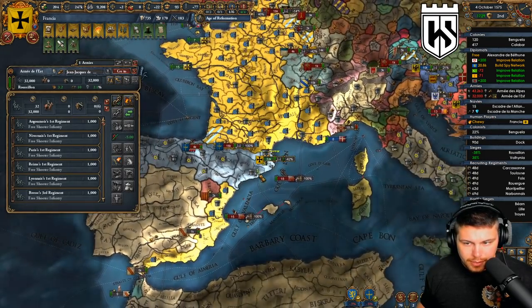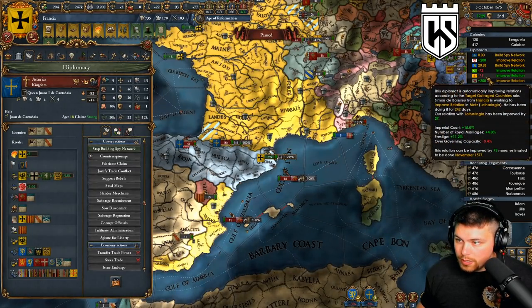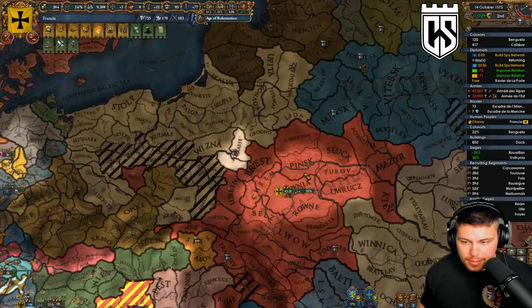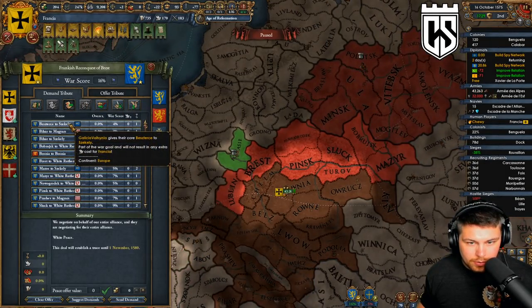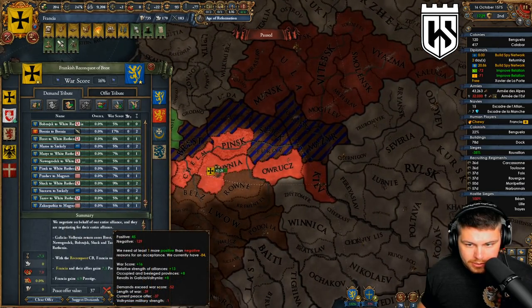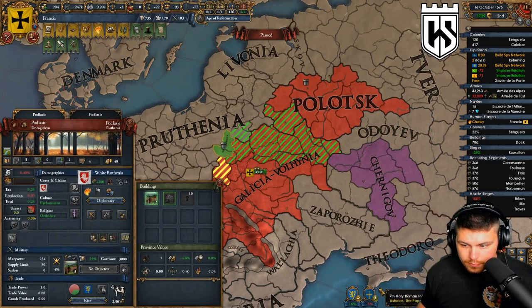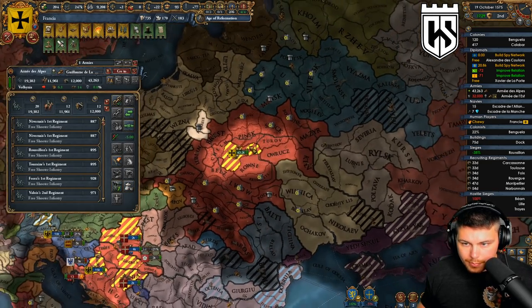These guys shouldn't be in any danger. We're gonna make sure that we're building a spy network over here as well. I want to peace this one out as quickly as possible - just give him as many of his cores back as I can. 37 war score - I think there were a few more than that. Two from Polotzka as well, might be worth going for.